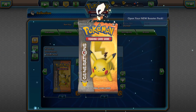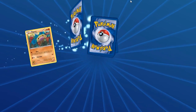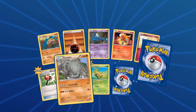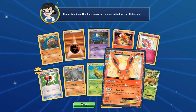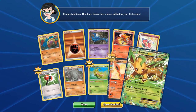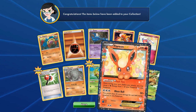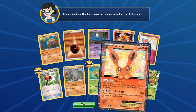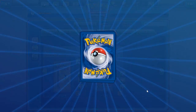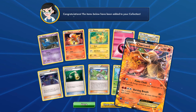Maybe we'll get good pulls on Generations now — who knows? Let's get into this. Flareon EX and Leafeon EX — two EXs in a single pack! We've now pulled one Mega and two EXs in a row — that is three EXs within the past two packs. Amazing pulls! Another Wally — that's gonna be amazing — and another Charizard EX!